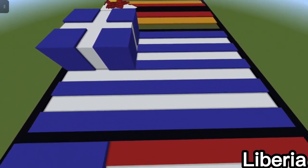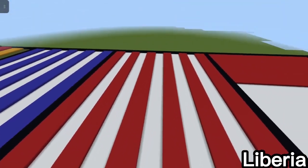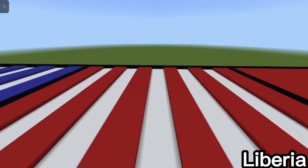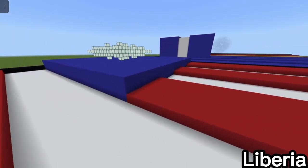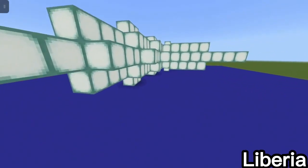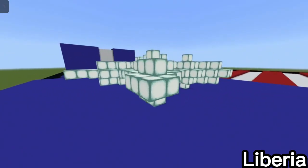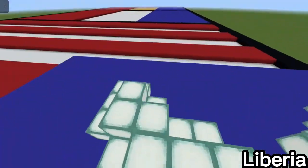The next flag is the Liberia flag — practically the US flag except with fewer stripes and one singular star in place. I made the blue rectangle one block thicker to differentiate it. I also made the star with sea lantern so it glows, because it's a star.